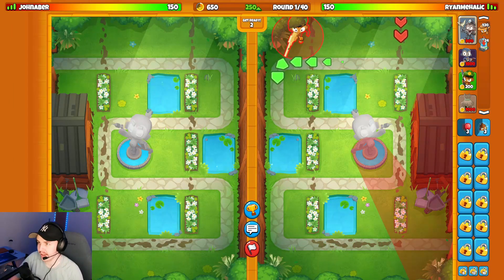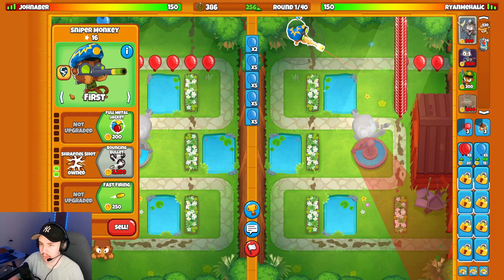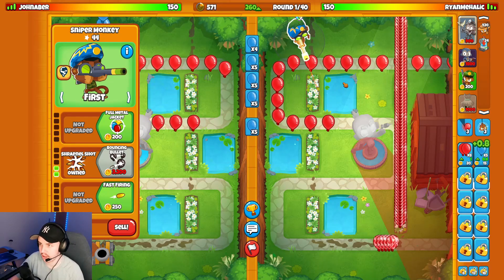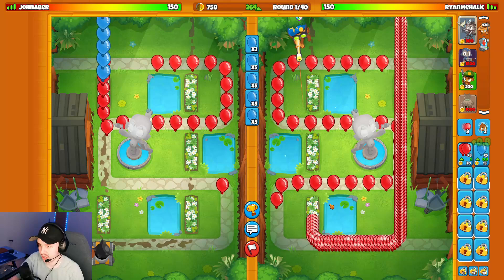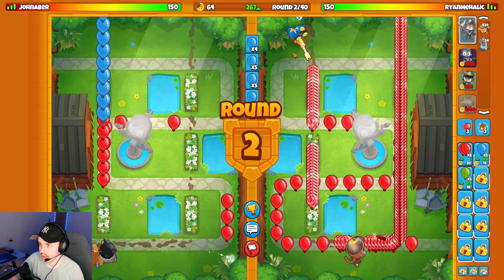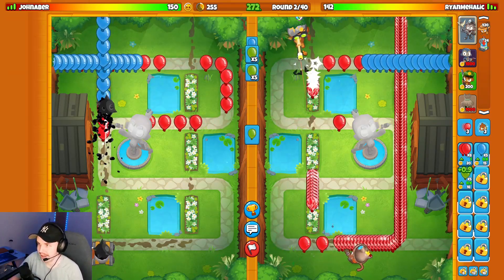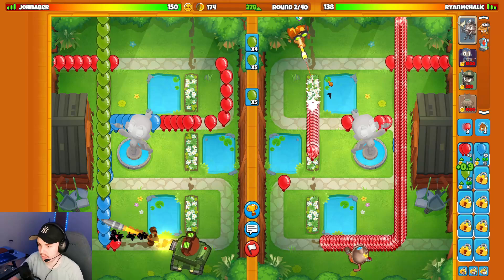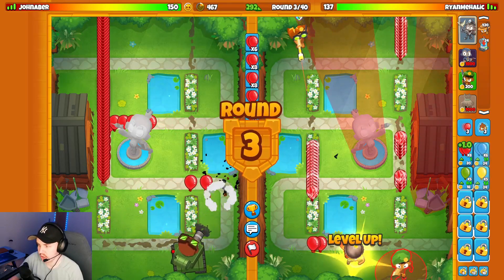Our next match is on the map Garden, and I do not know the placements at all for this map. I'm going to start with the Sniper right here and hope this is a fine spot. The opponent is starting with a Spikapult on their end, and they also brought Churchill — so I'm assuming it's a Dart Churchill type loadout. Maybe close targeting for the Sniper. We're already struggling with red balloons — not a good start.